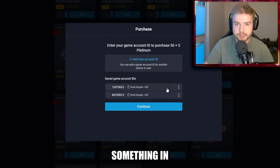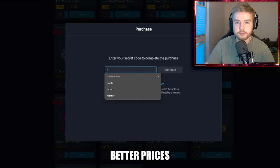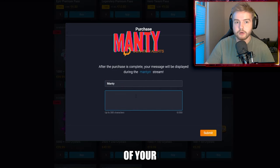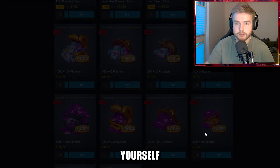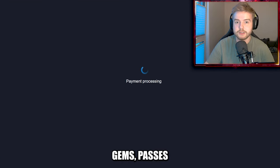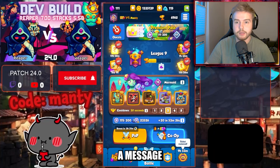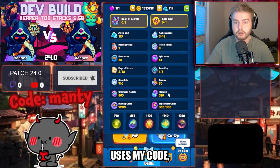Did you guys know that whenever you buy something in the Rush Royale market, you have tons of benefits? You get much better prices than in the game client, you can support your favorite content creator with a promo code, and you can also limit the number of your purchases. Instead of several mini transactions, you can just buy yourself platinum and then buy in-game stuff such as gems, passes, or deal offers with it. If you want to support me, please use code MONKEY whenever you purchase in the market. You can leave me a message that will show on my stream as well. For all the people who use my code, big thanks.